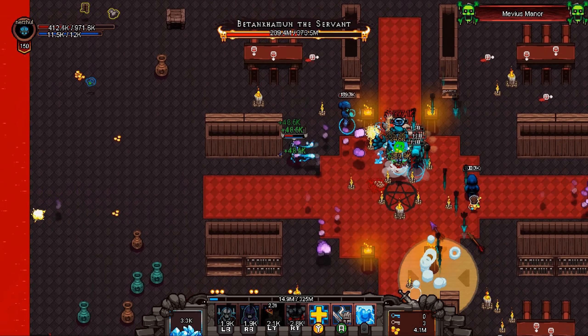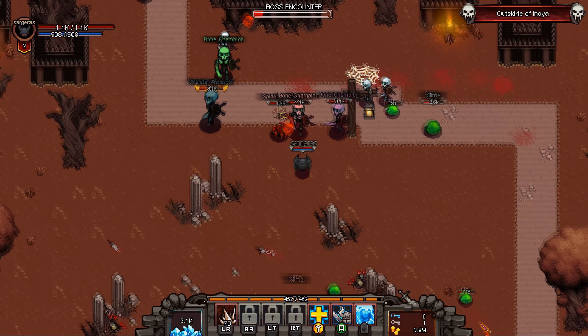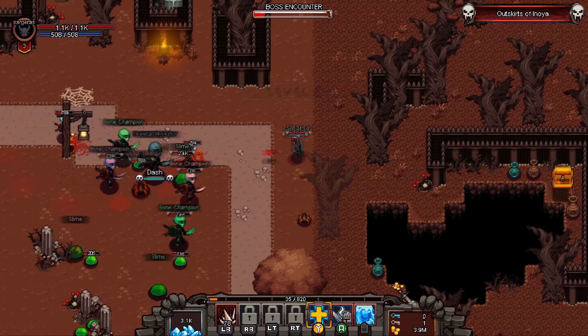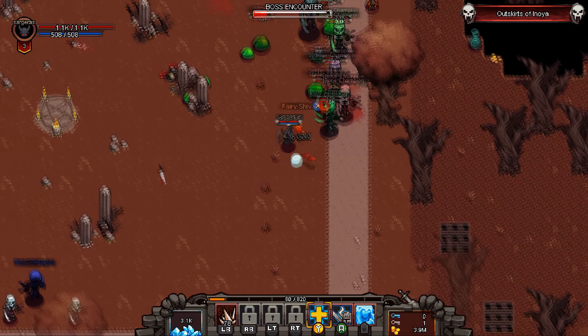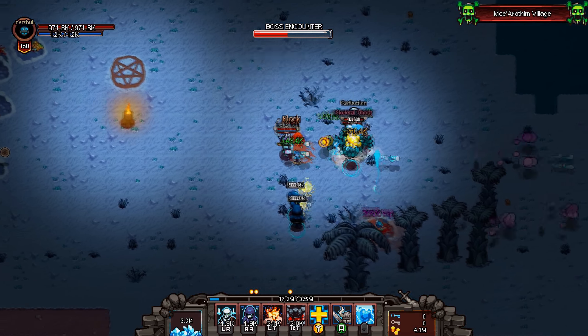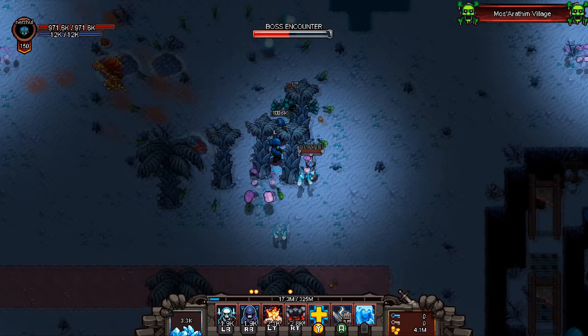When you first start playing, combat is more slow-paced and you shoot a lot slower, enemies seem to be less numerous and smaller, but as you reach higher levels and higher difficulties, enemies will have more and more random attacks, meaning that the endgame content is very, very hectic.